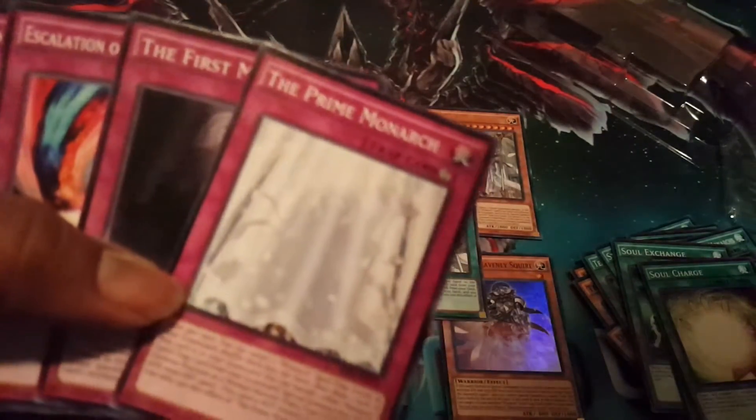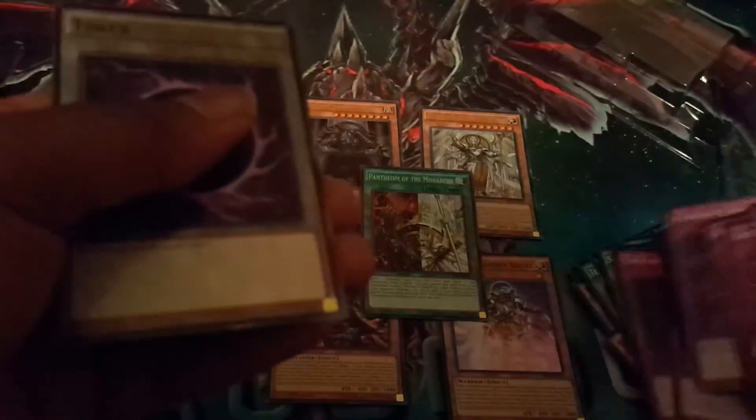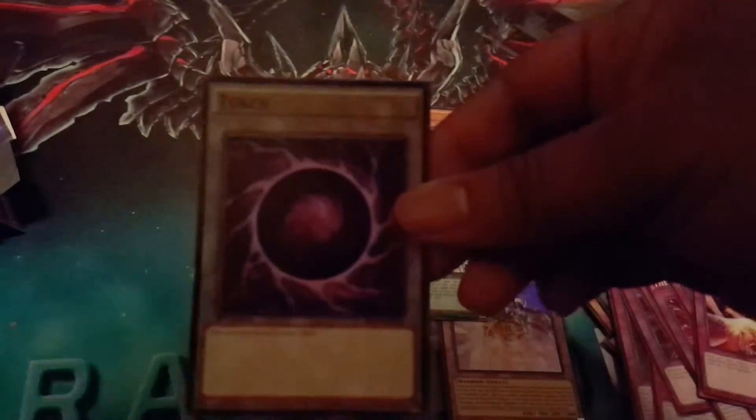The Monarch Traps — Prime and First are the new ones. Essentially they Special Summon themselves to be used as a tribute. Escalation, Monarchs Awaken, Erupt, The Order of the Emperor, Pinpoint Guard. And then finally we have a Token.